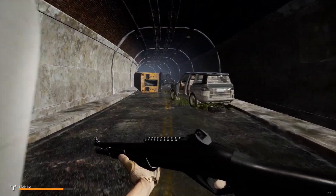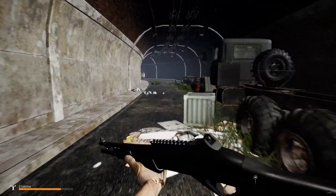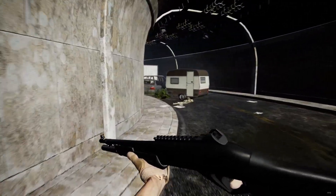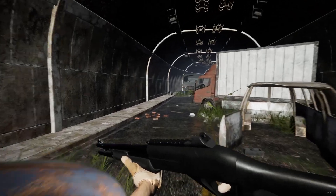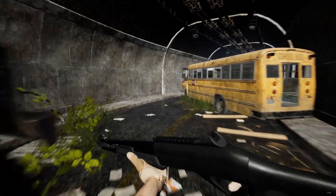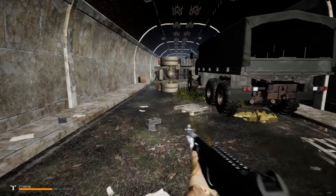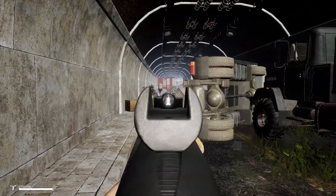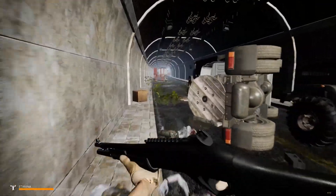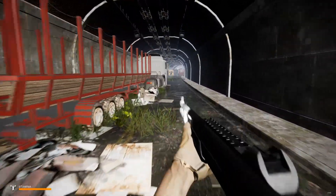I'm just going to run through here and make sure there's no infected running around down here. Because when I came through here the first time, it was infected and I had to fight. And when we're running here with the carjack device, we're not going to be able to fight. So just run past — see, there's infected right here.